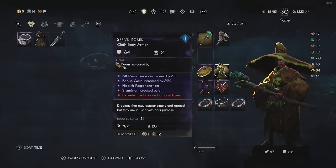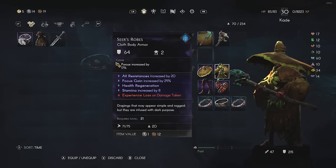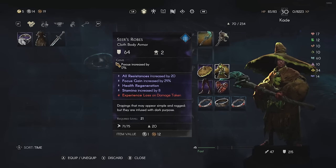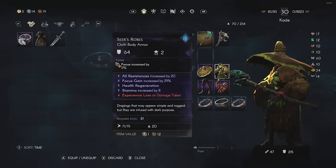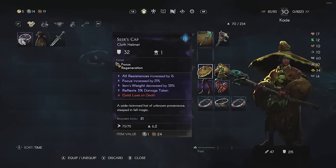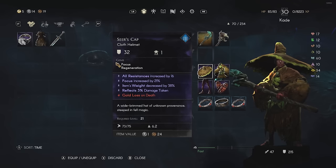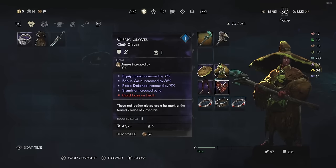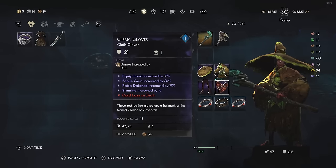I've also stacked stamina to increase the amount I have for dodges, and increased focus gain. On my helmet I have focus gain and stamina; on my pants I have focus increased by 20% and stamina increased and focus gain; on my gloves I have focus gain and stamina increased.